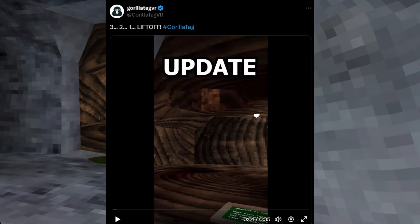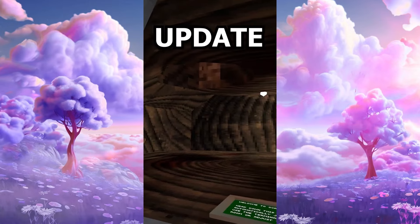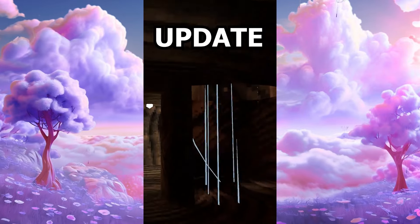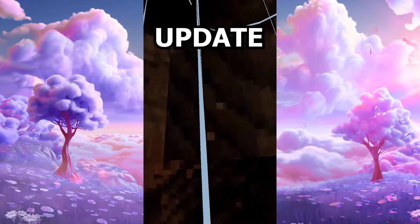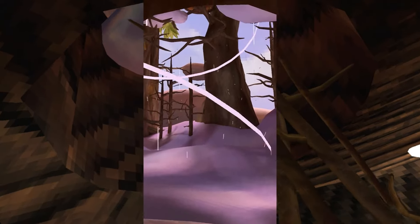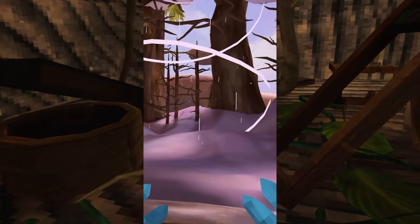Just a few minutes ago, Gorilla Tech uploaded this video showing off the brand new clouds map. At the beginning of the video, you see the entrance is now cleared up and you can go up the wind tunnel again. When you do, you will immediately see the new map. The first thing I noticed is that the clouds map is still a cloud map and it's not a space map like many people thought.